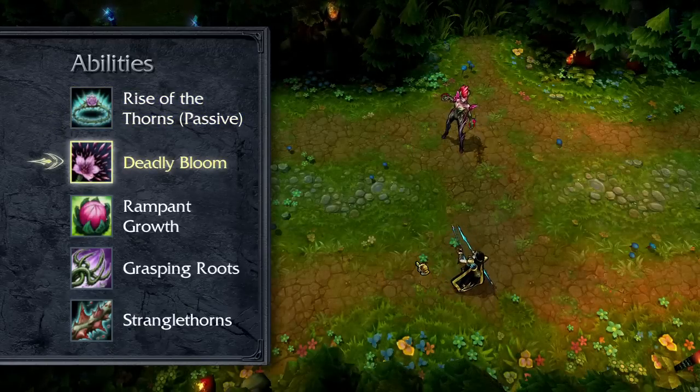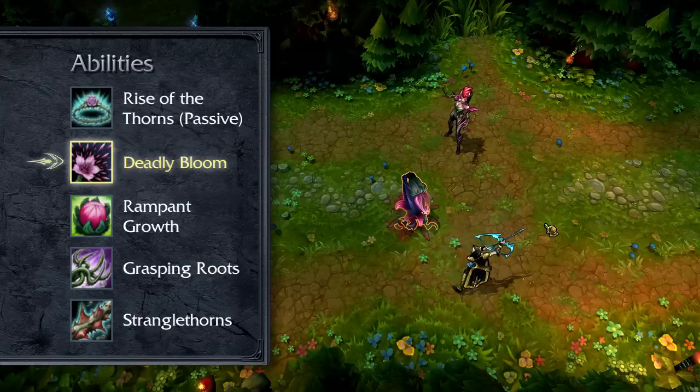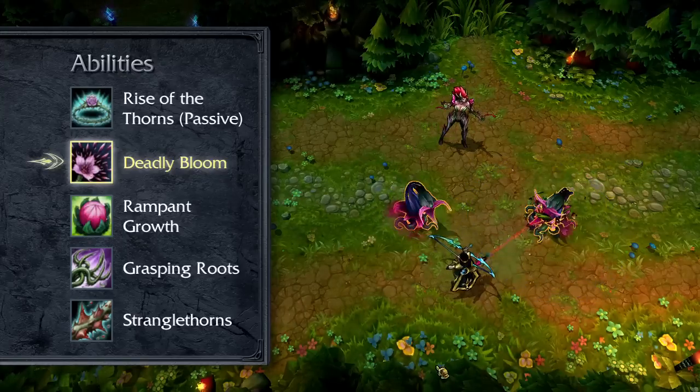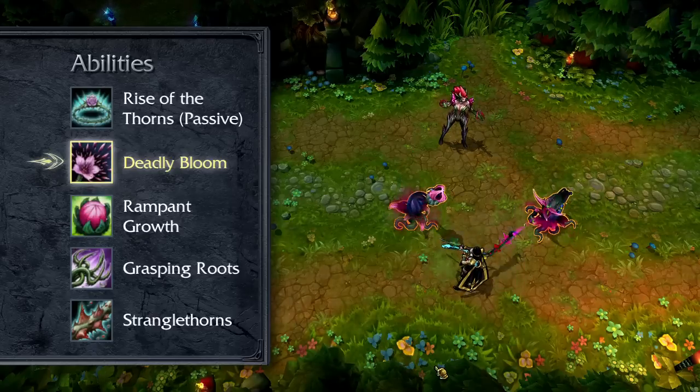Deadly Bloom causes thorns to shoot out in a target area, dealing damage to enemies caught above. Any seeds hit grow into Thorn Spitters that attack nearby enemies from afar. Max Deadly Bloom early if your primary goal is dealing damage with abilities outright.